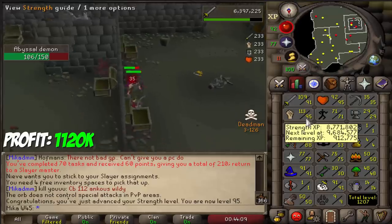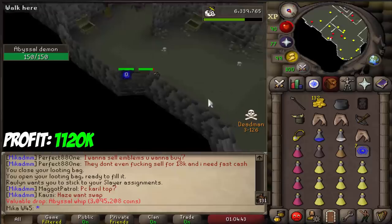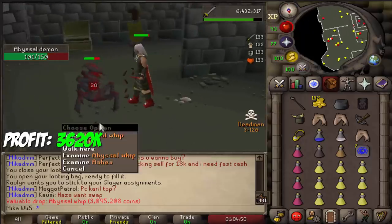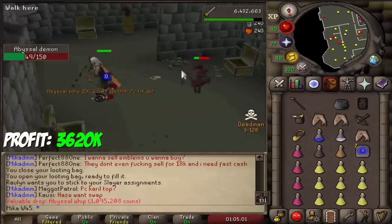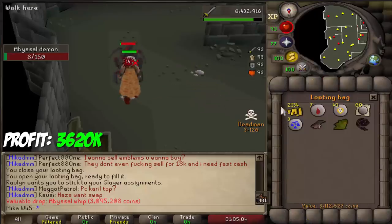95 strength already — oof, a lot of XP to 96. No way, I actually got it! Look how beautiful this looks. That is about 7,007,000 right there in the deposit box.